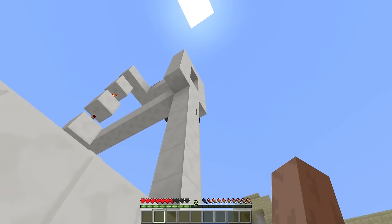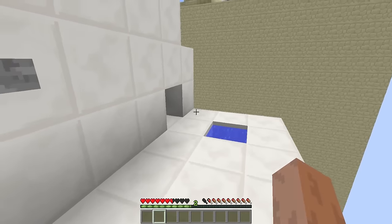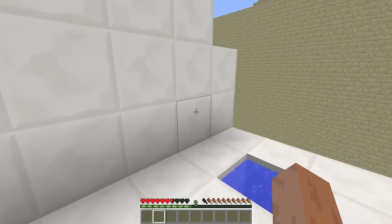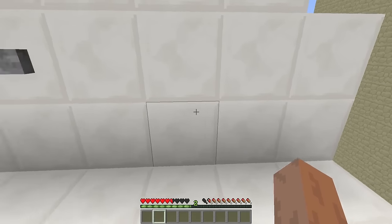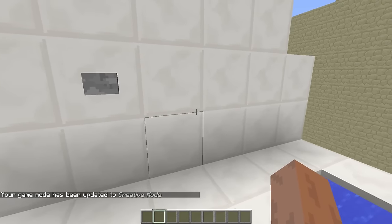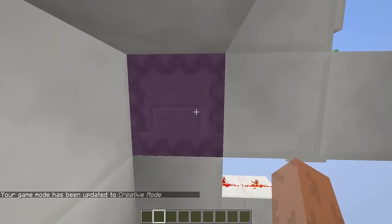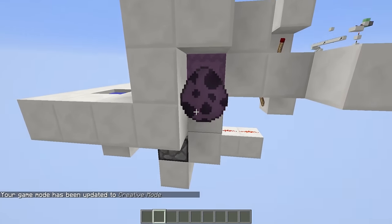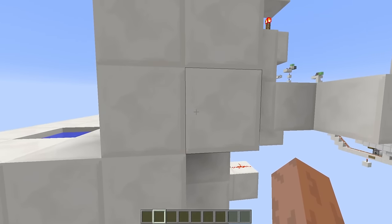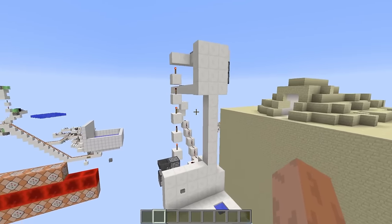It's a very simple door to build — all it requires are a couple pistons and a couple redstone circuits. Honestly, I think it is such a fun idea because it's completely unique. Unfortunately, you can't really build it in survival mode because at the current moment there's no actual way to transport these shulker guys around. You're going to have to be able to spawn a shulker behind that block. But regardless, it is a fun secret door.